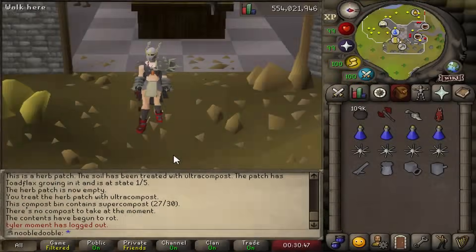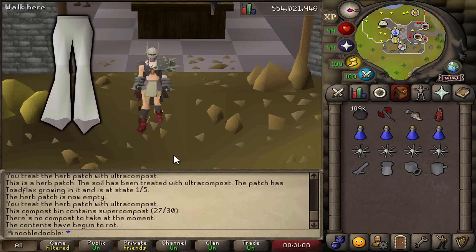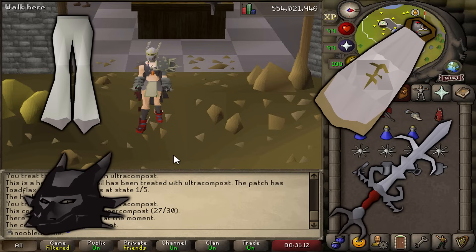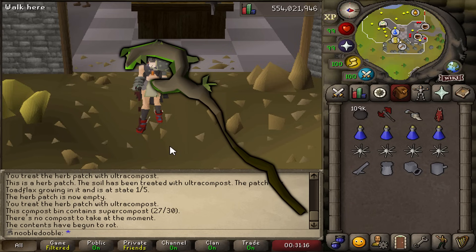It feels good to be back. Started off strong last video with the Corrupted Gauntlet grind and got the Bow of Ferdinand finished up. This time around I'm going to switch my sights and work on a goal I've had since the start of this account: to be able to do every single clue step in the game. Currently I'm missing the Flared Trousers, Bandos Cloak, Black Dragon Mask, Zamorak Godsword, and Bryophyta's Staff — and that last one is what we're focusing on this video.